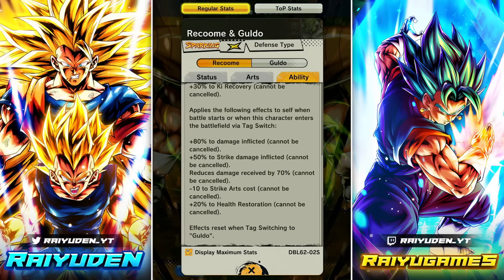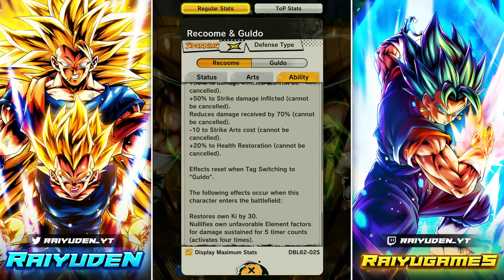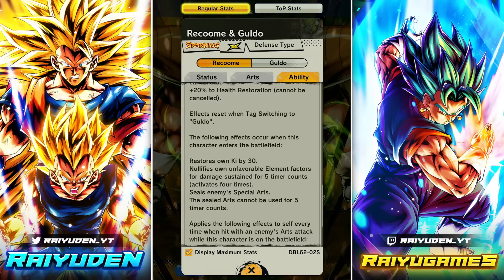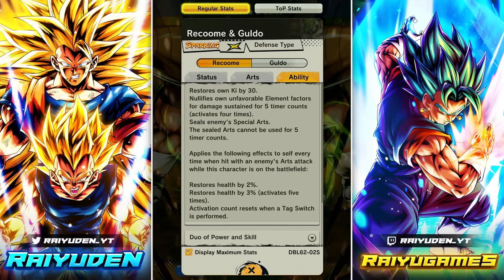When the battle starts or when he enters via tag switch: 80 damage inflicted, 50 to strike damage inflicted, 70 reduced damage received, minus 10 to strike arts cost, plus 20 to health restore — resets when he tags out. When he shows up: 30 Ki, type-neutral damage received reduction. He seals the enemy's green cards — green cards can't be used for five counts. Every time hit by an enemy arts attack on the field: restore 2% HP, up to five times 3% — activation count resets when you switch back to Guldo.